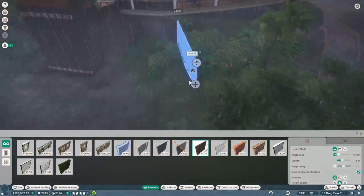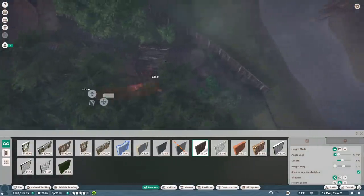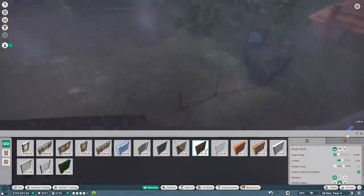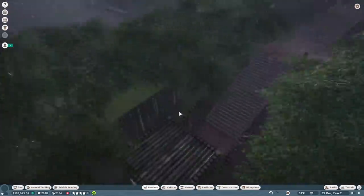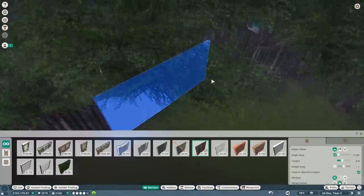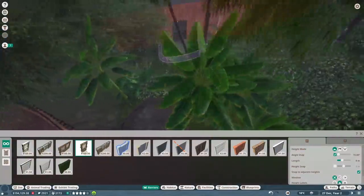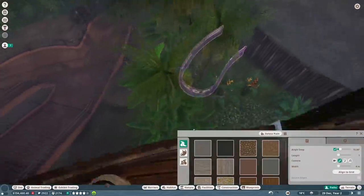I'm just speeding through this so I can see more of the game, but you can take your time to place every little piece of object and fencing everywhere - incredible. I don't know where this little fence is, but these guys shouldn't be able to escape. We need to make an enclosure gate now so the staff can get over there - let's edit the barrier and try to add a gate. Let's make it so they can get from over here to over there.